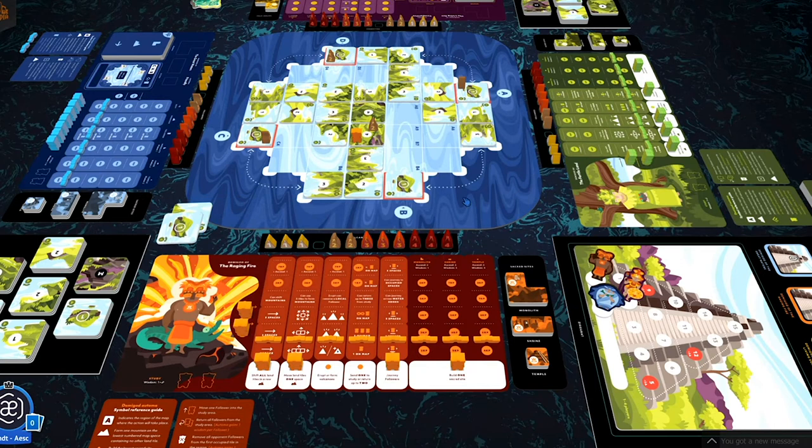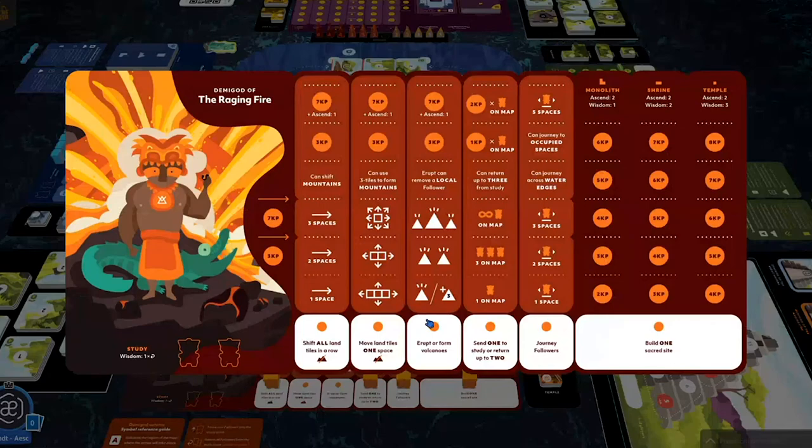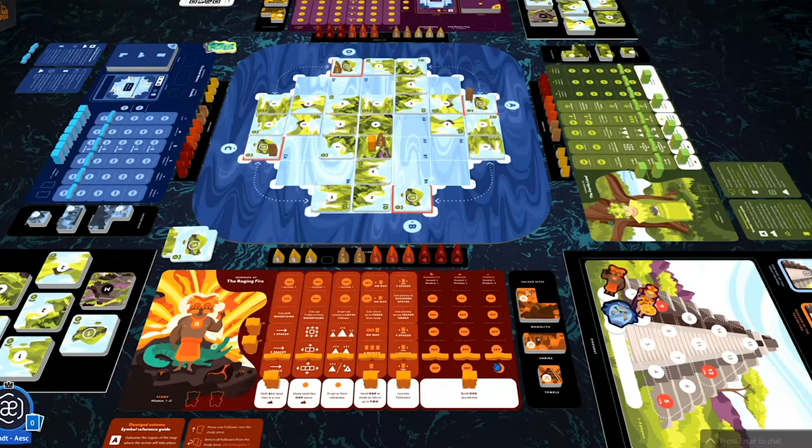That's my first action. Next I'll assign the follower from that move action space to the middle action space — 'send one to study or return up to two.' That allows me to send one follower to a place of study. Any sacred site you've built on the map is a place of study, but we don't have any yet, so we'll use the study spaces at the foot of our demigod. I'll send that follower over there to study — that's my second action.